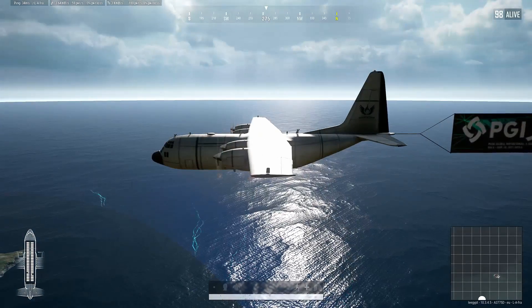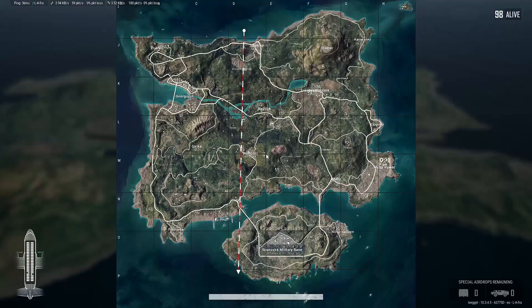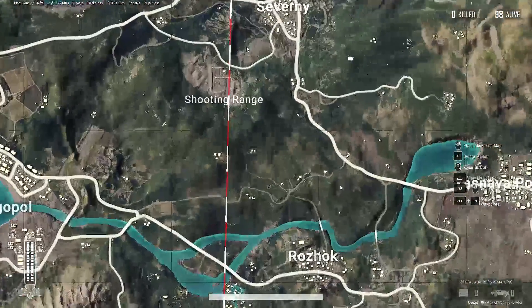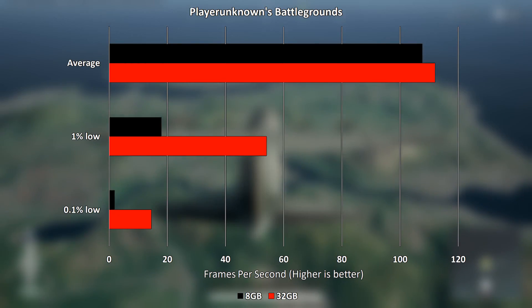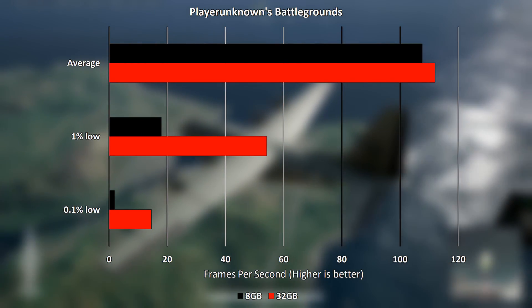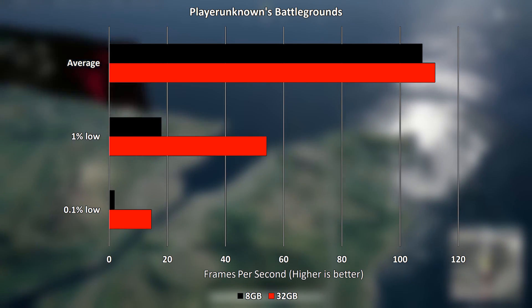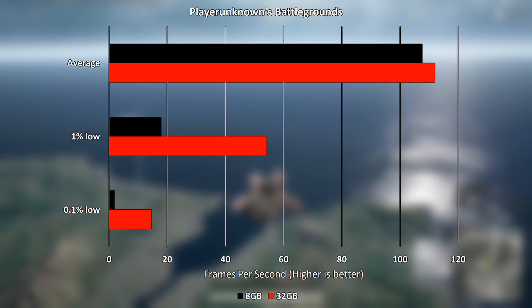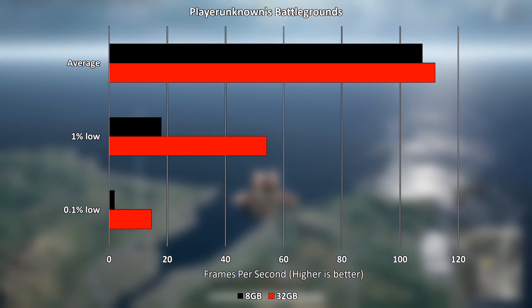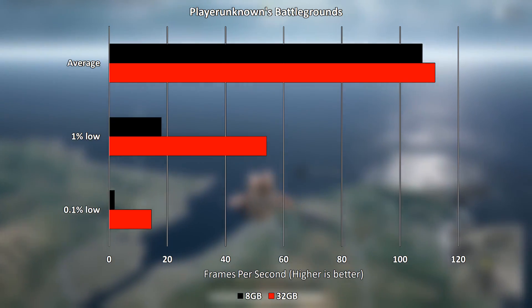PlayerUnknown's Battlegrounds, or PUBG, defaulted to medium-low settings and is another example where the increased memory didn't create a big improvement in the average frame rate but did a lot to reduce stuttering. With 8GB of memory the average frame rate was 107.6 FPS and with 32GB it was 112. The 1% low was 17.9 with 8GB and over 200% higher at 54.1 with 32GB.